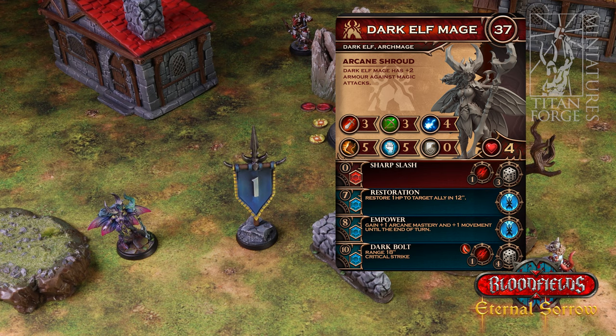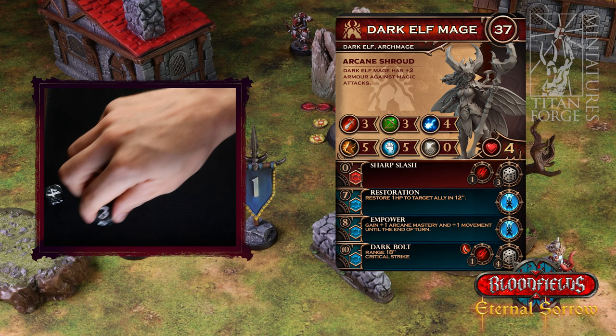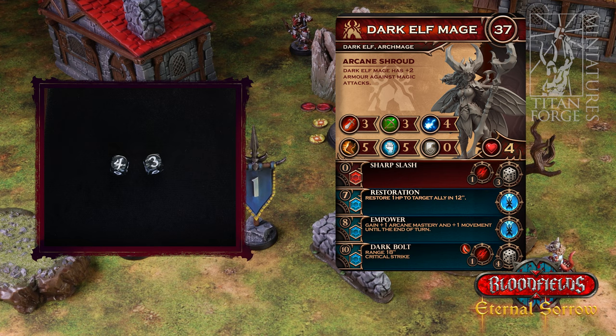Dark elf mage uses the magic action and attempts to cast the first of three spells. It chooses restoration from its unit card. When a spell or ability instructs to target an ally the user can choose himself as the target, however in this situation dark elf mage chooses dark elf lord as the target. Now the mage has to pass a magic test: roll two d6 dice, choose the higher result and add it to the caster's arcane mastery statistic. If the sum is higher or equal to the spell's difficulty the spell is cast successfully; otherwise the spell fails and does nothing. Rolling two ones always results in the test being failed. Dark elf mage rolls a three and a four, adds the higher result to its arcane mastery of four and the sum surpasses the spell difficulty so the spell is cast successfully.